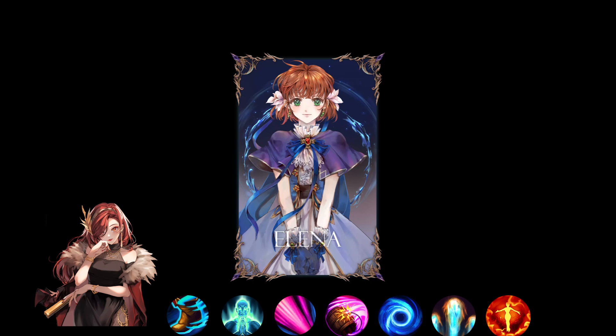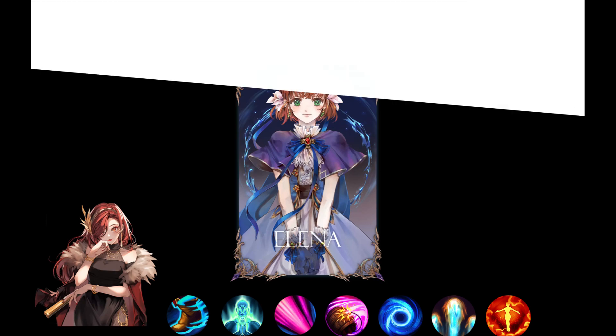When you summon Elena, two of these skills will be randomly assigned to her. Let's take a look at Elena's skills.